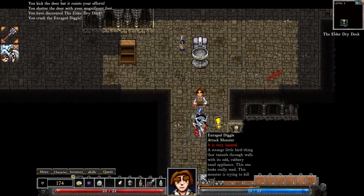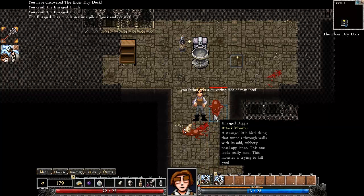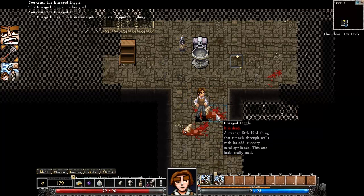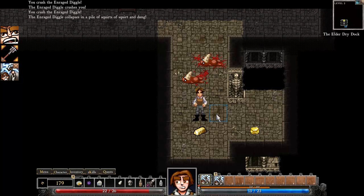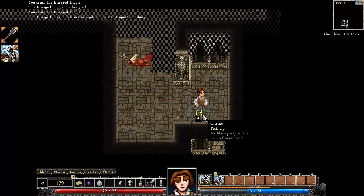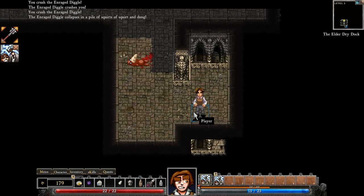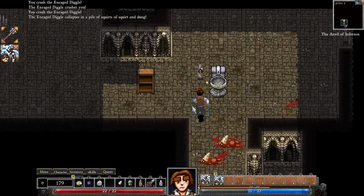I can just kick the door down. Nice weapon. Shift-click on the ground will pick things up. It is dead — it's an enraged diggle, a strange little bird thing. Let me give you a quick overview of what's going to happen with this game. It's almost released — very soon, as per the developer. It's going to have a price tag of less than $10. I'm not sure how it's going to be distributed, but I imagine directly at gaslampgames.com.